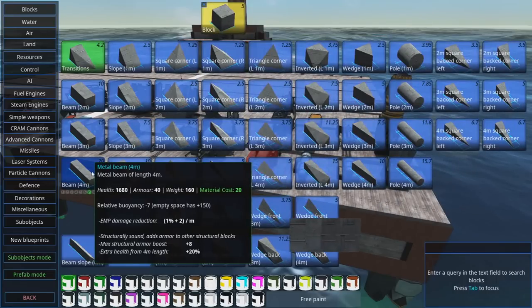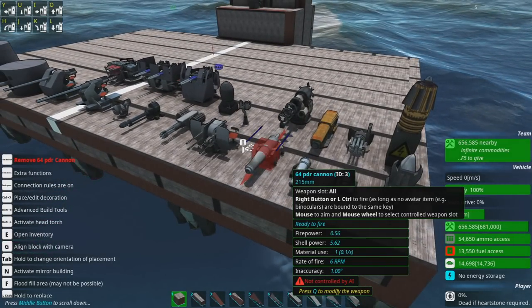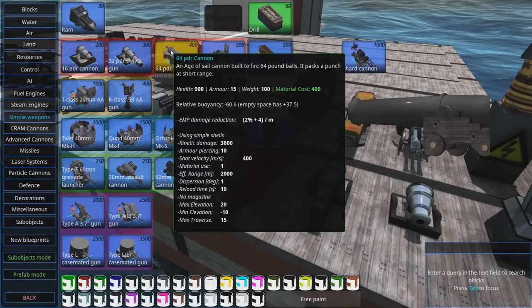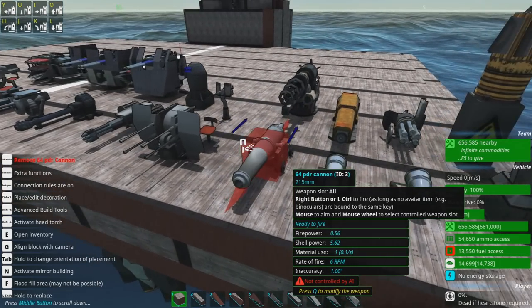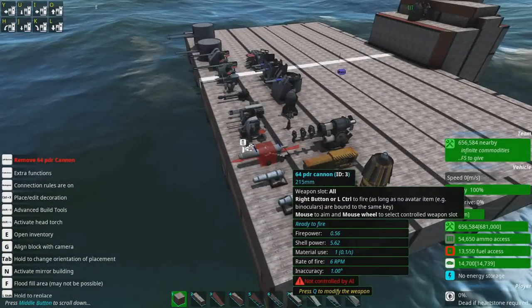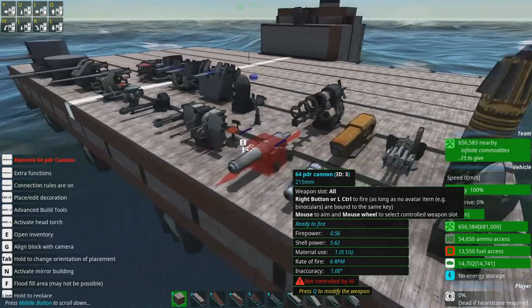It's not bad — it's mid-tier. But of course, there's still the slow fire rate and the AP is still kind of low, so it's not the most effective thing to use against metal. Reload time is 10 seconds — not bad, but not great either. By the way, pretty much all simple weapons, unless otherwise mentioned, you might as well stick them on a turret or some kind of sub-object, because that just makes them far more useful.